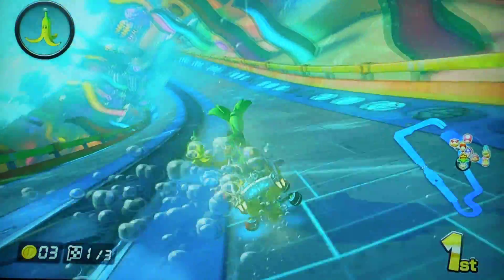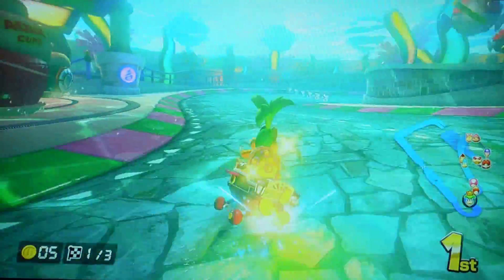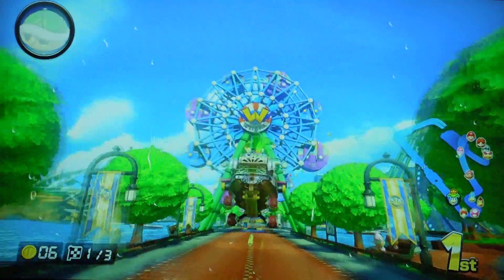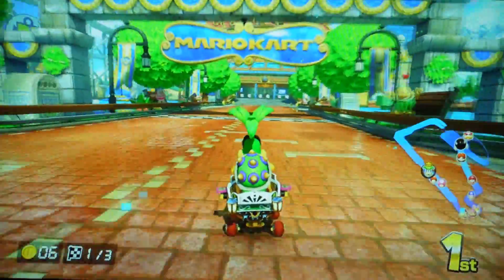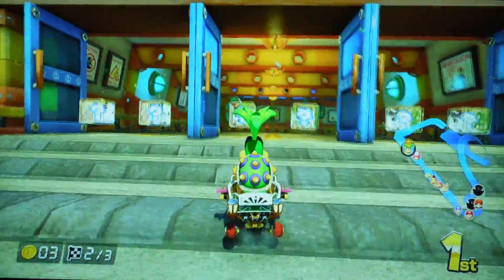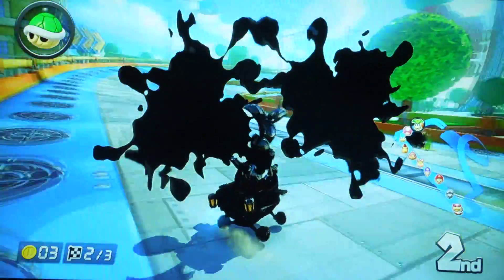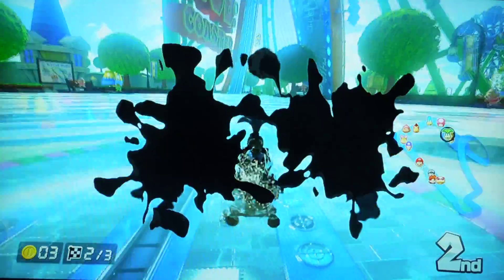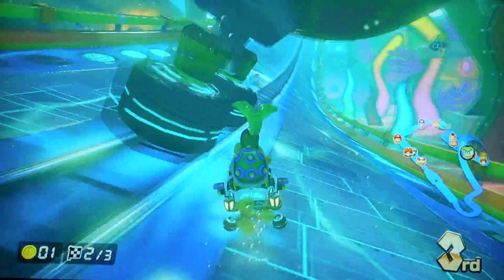By the way, if you ever play this track and you see like the submarines, if you bump into the submarines you'll get a speed boost. During the hover wheels - you know, the wheels that let you go up walls and stuff - if you bump into somebody you'll get a speed boost, like there are little bumpers. See right there was a red turtle shell - like I said earlier, those ones will track you. The red ones are annoying.